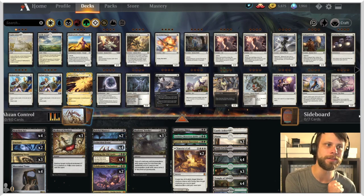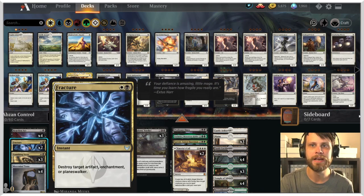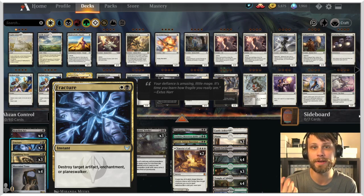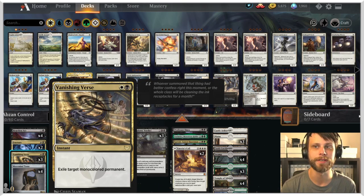Without further ado, let's jump into today's deck - this is Abzan Control. I looked at a number of lists for this particular build and played around with it a little bit. A lot of this is to test out some of the new cards from Strixhaven. Fracture is one of the new removal spells - hits artifacts, enchantments, and planeswalkers. It most often finds a target, however it's not always the best thing to have in the opening hand, as against mono red it's mostly a dead card early. We only have it as a two-of to avoid overstating how good this card is.